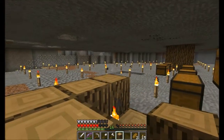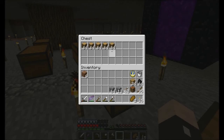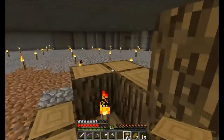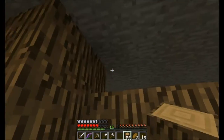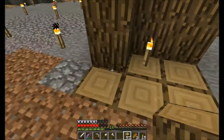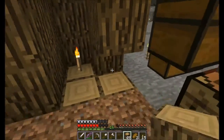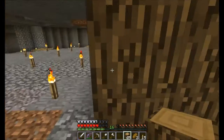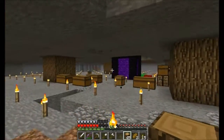I'd rather use half slabs to go up instead of stairs, because that's what looks better in my opinion. And you can sprint up them. So we have these 4 pillars in the center.